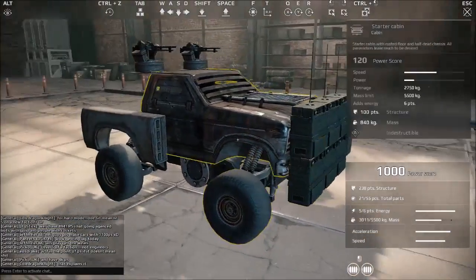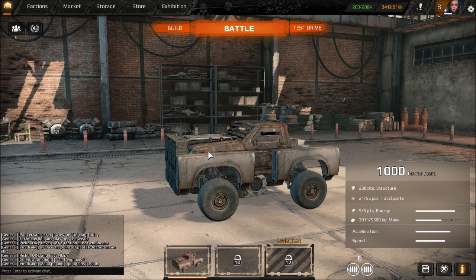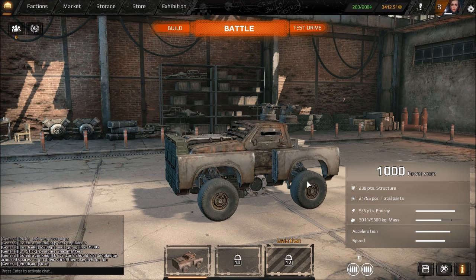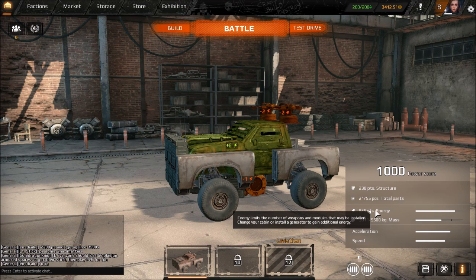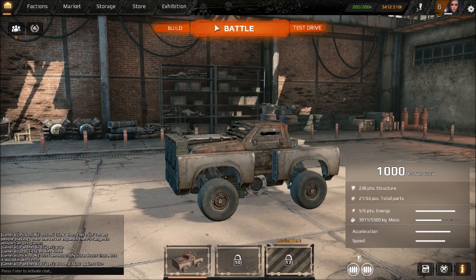As you can tell, there in the corner is your power score. Each component has a power score value which dictates your general lethality and capabilities of your vehicle — though always take it with a grain of salt. This vehicle is a piece of junk, yet it has 1000 power score, which is actually still pretty low. You also have a limited number of parts you can use, which is increased by reputation — your level. Your energy is dictated by your weapons and utilities, generated by your cabin or a generator. Mass is your total tonnage; there's a soft cap line and if you pass it you can still drive but will be severely slowed.